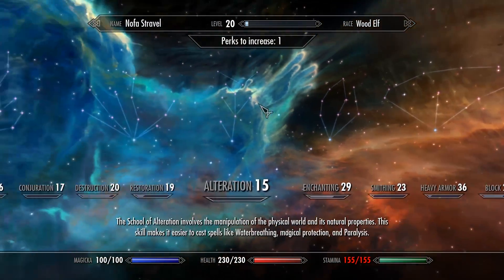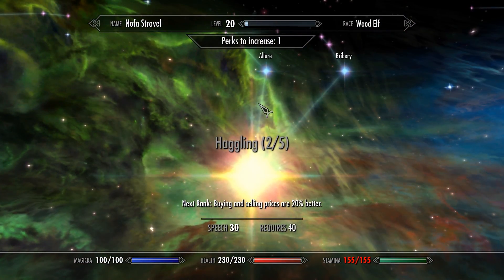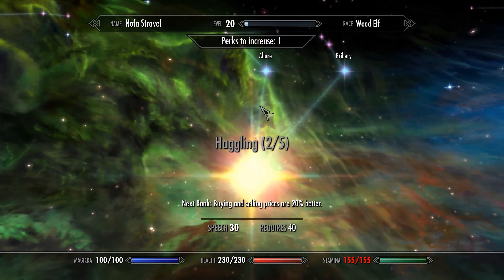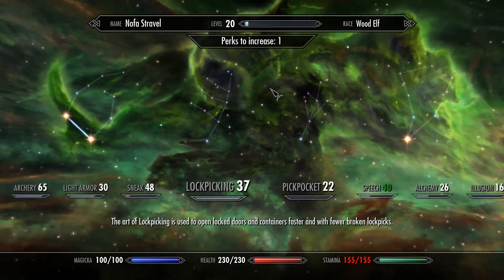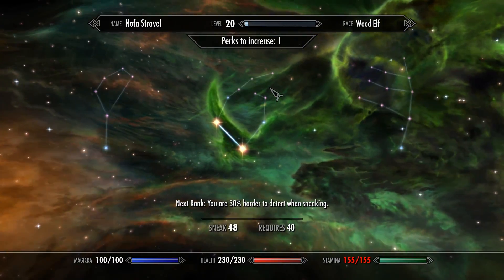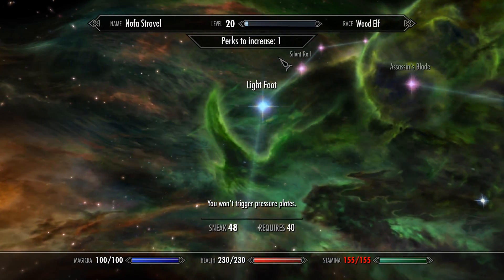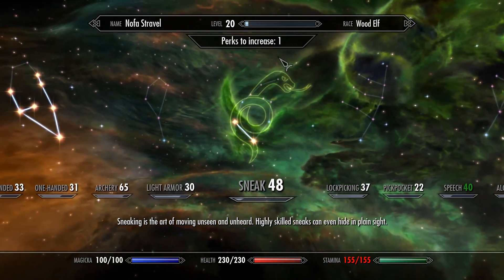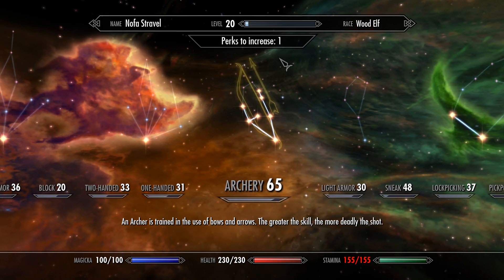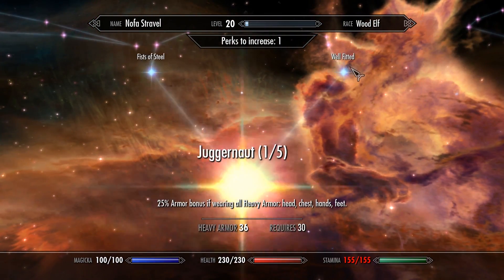I also look at Speech — buying and selling prices 20% better, Bribery. Lockpicking, Sneaking — not triggering pressure plates would be nice. But honestly I'm going to focus on archery and heavy armor, so I should spend my perk points there.